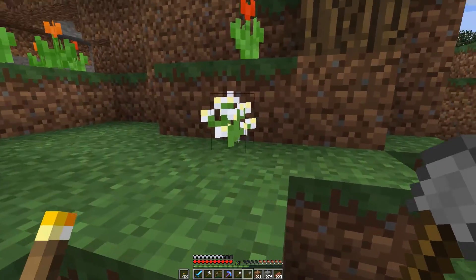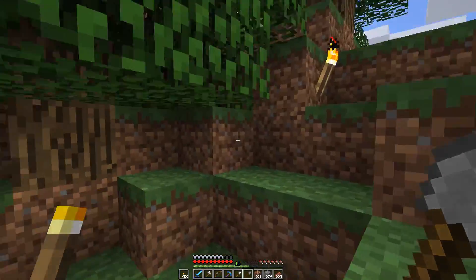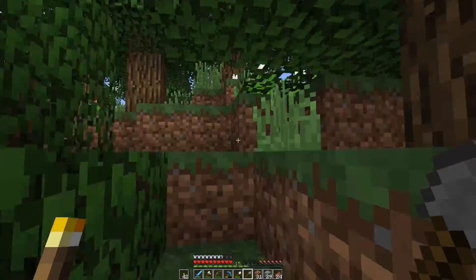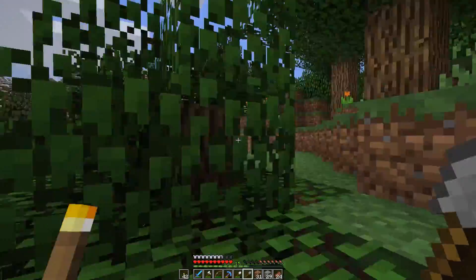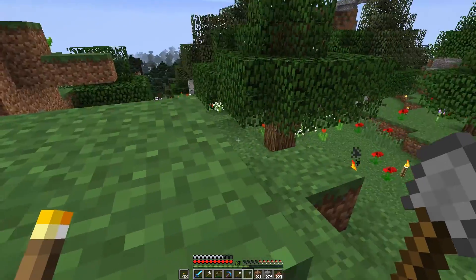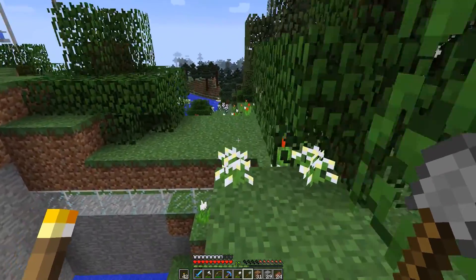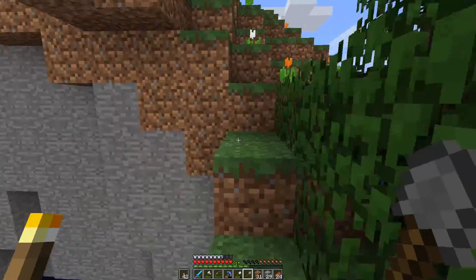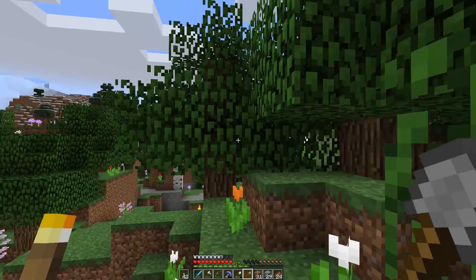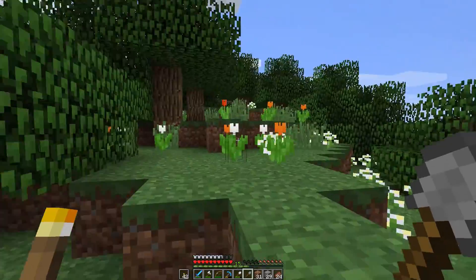That doesn't seem like it can be done in a good way. Let me see if I can get around somewhere over here. I can't even get up there. I don't think this can be done. Let's run around over here and see. Get on the other side of these trees — not really, that doesn't help.